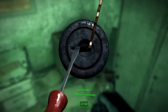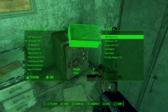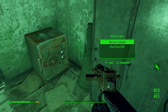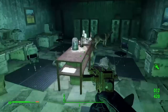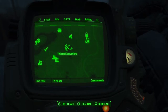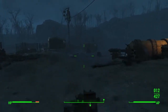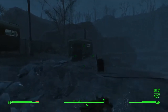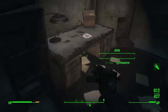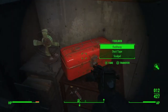That ridiculous number has always bewildered me with these games, but oh well. So now we're going to move on to the next area. Here at Thicket Excavations you can find the next magazine — specifically this one right in front of me on the desk. You'll find the Taboo Tattoos, which will get you a face tattoo and all that good stuff.